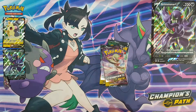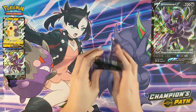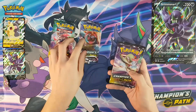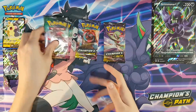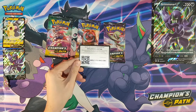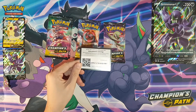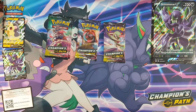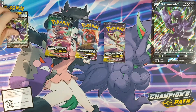We have five booster packs — we've got Creamy, Dreadnought, and another Creamy, so three Creamy and one Dreadnought, plus one more. There's also the code card for the special collection. I'm no longer bringing the code cards close to the camera because it messes with my autofocus. If you claim it you just get the promos, but it's always nice — tweet me on Twitter to show what you get.